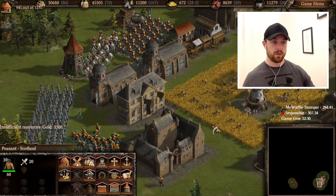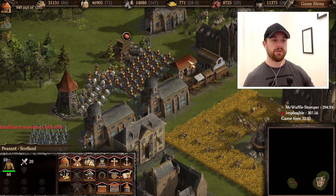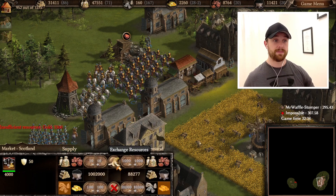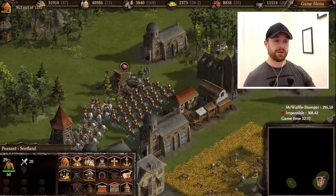I also want to be able to make another stable because I need a lot of cavalry — like a lot, a lot. Let's see, I need 6,400 gold for the next one.